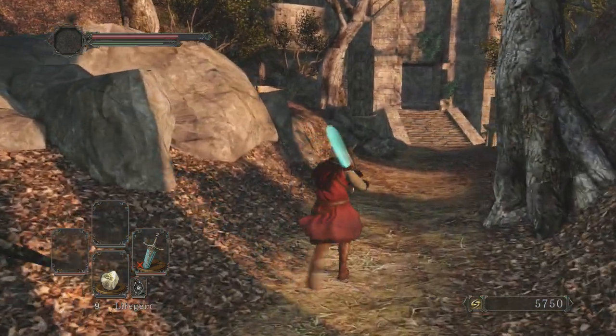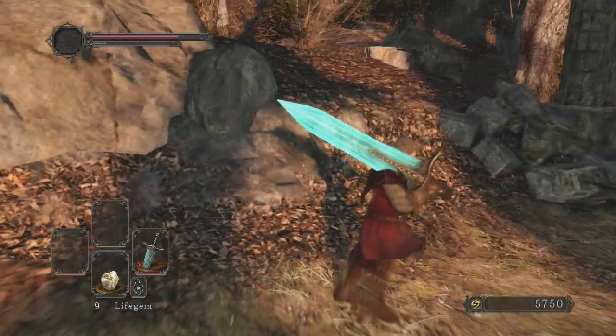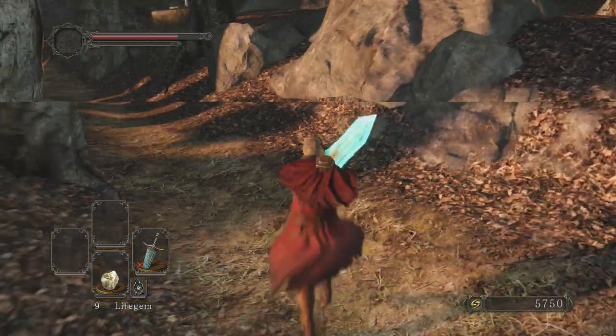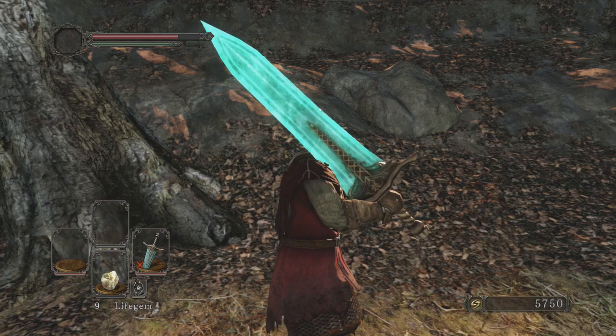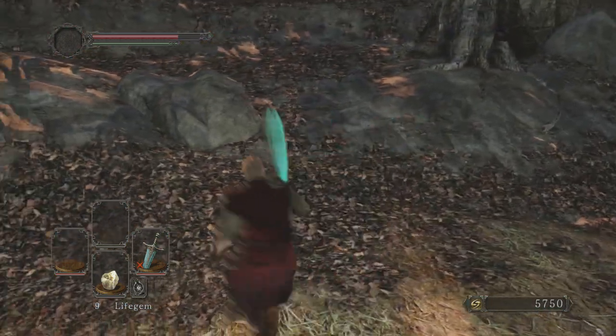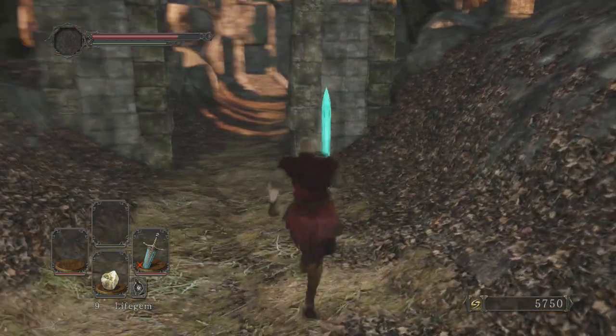Here's the move set for the one-handed, and here is the move set for the two-handed — nothing's really changed on that one. Let's check out the R2: we do like a spin attack. Yeah, not too great of a weapon but it definitely looks sweet — it's got like a blue turquoisey, bright neon color.